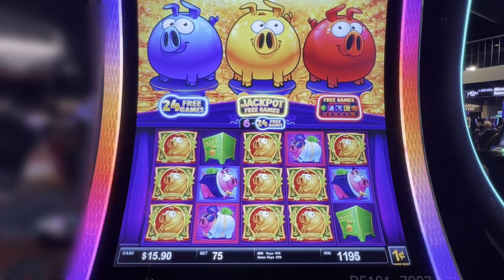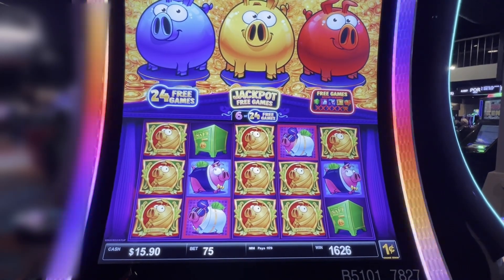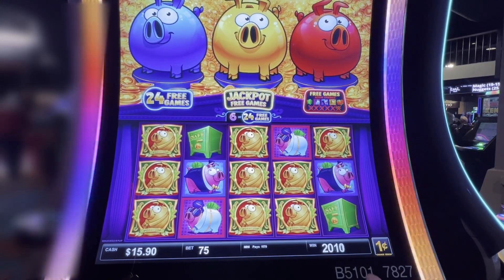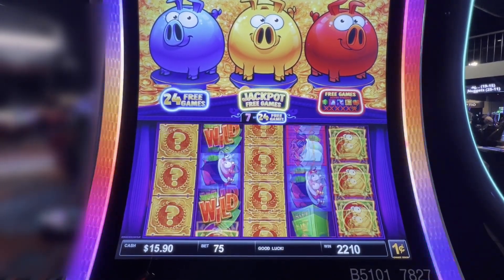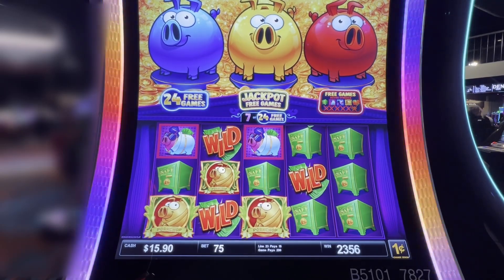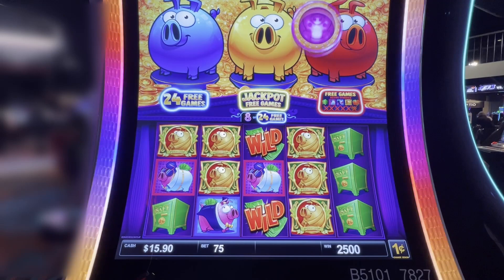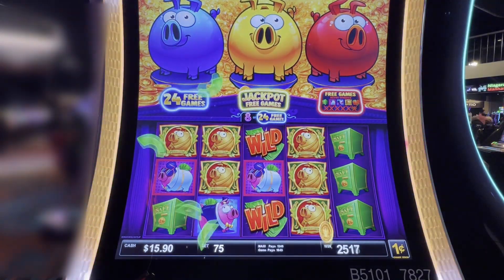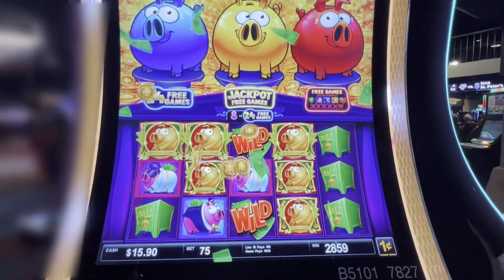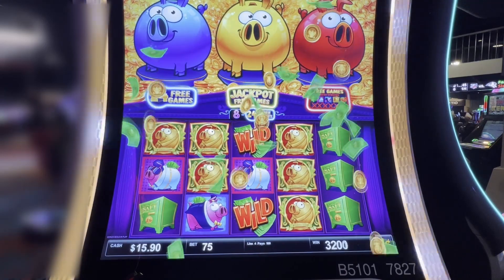I'll flash you guys up there so you can see where we're at, then bring it back down. Wow, the game pays 1,170 but we're well above that — oh, because it's adding, that's accumulative. There we go — there's a major! So I do expect to get another maxi and two more majors, and then everything after that we'll see, but I expect that at minimum. We're not getting great line hits right now — there's our maxi. We've gotten rid of all the bad symbols — there we go, it's an oinker!